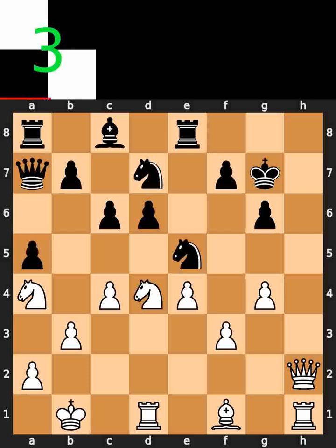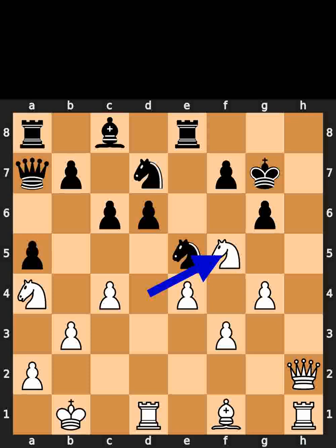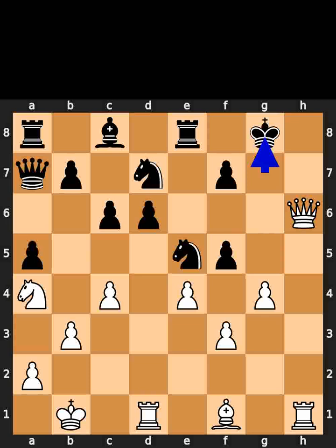White plays knight to f5, check. Black takes the knight on f5 using the pawn. White plays queen to h6, check. Black plays king to g8. White plays queen to h8. Checkmate.